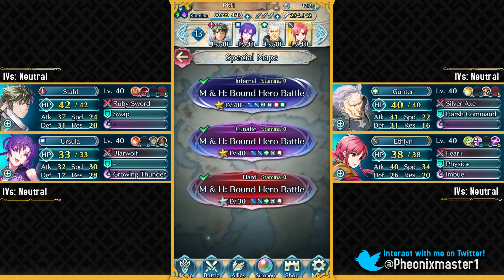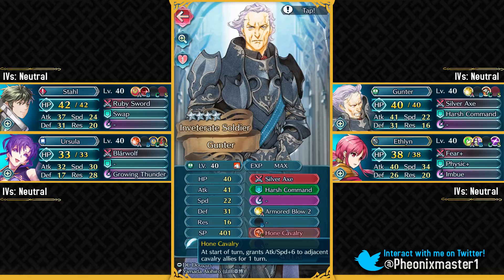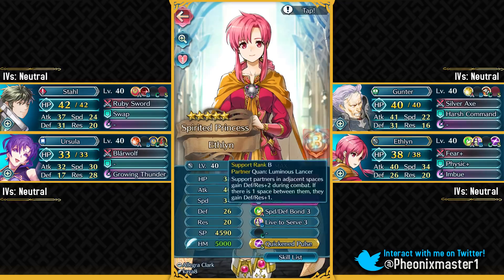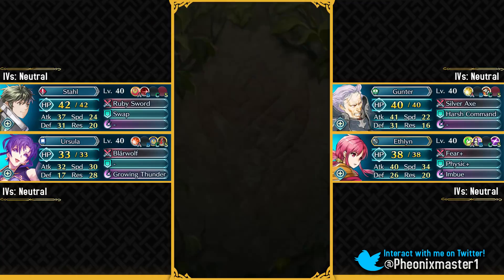So let us begin. We do have a cavalry quest here and another quest with Alphonse and Fjorm. I'm gonna be doing the cavalry quest first. I've got free-to-play units here with no skeleton. You just need to give Quick Repose 1 to your Ursula, and Gunter is there to provide the Hone Cavalry support. For Ethlyn, you just need to give her the Quick and Piled sacred seal. She's got B-Rank support with Quan as of right now, and make sure to have Imbue on her as well.